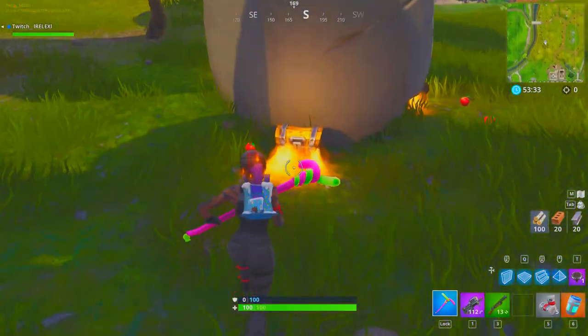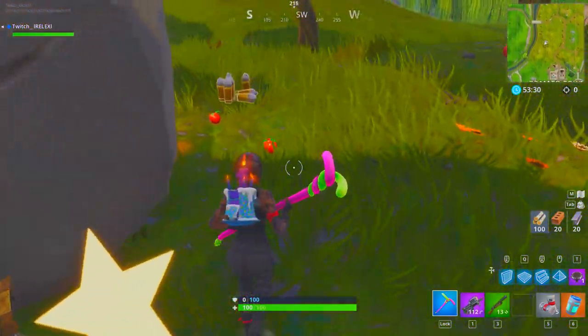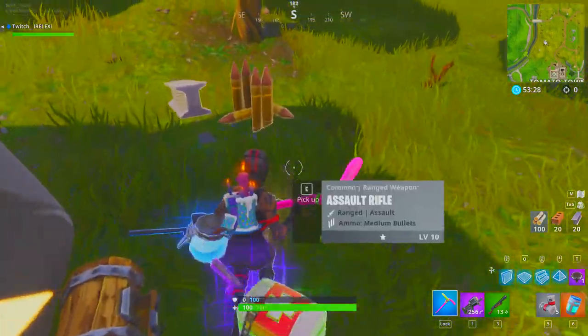This rift spot is going to give you even more shield and better guns. You're going to open these two chests right here and take whatever you want.